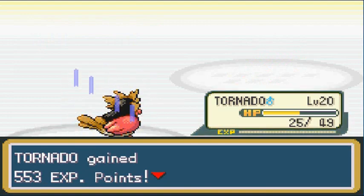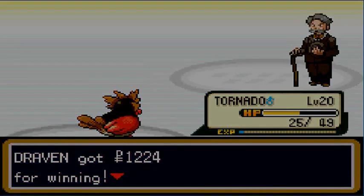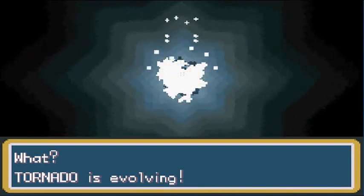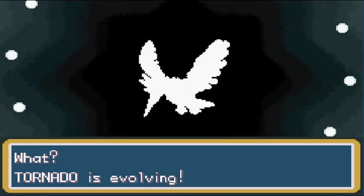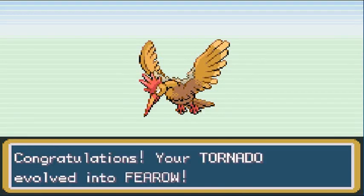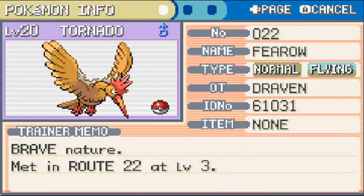Tornado grows to level 20! 'If you believe to achieve, you can achieve anything.' I must salute you, Tornado — you've done an awesome job! And finally, we achieved some evolution! Tornado is finally evolving into Fearow! Look at that majestic Fearow. It's become stronger. Fearow — I wanted to call it Fearnato or something, but Tornado is appropriate. Let's grab this X Attack.